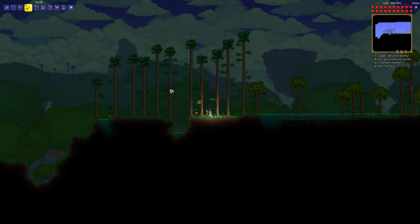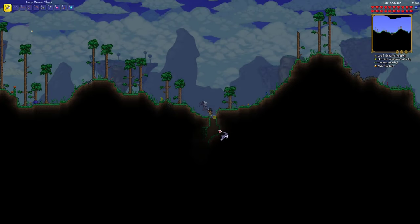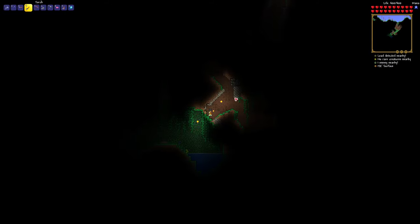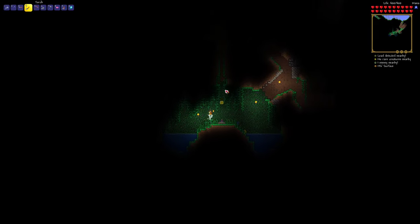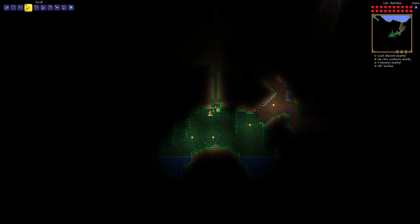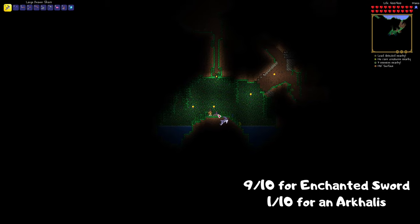I'm getting pretty desperate for my statues, so I'm now going to look for them in the jungle. But before that, let me just uncover the world to the end. What's this? This feels suspicious. I see it — is this actually a sword shrine? It is! Remember how in the last episode we found a fake sword shrine, and I was mentioning a gap going vertically down in a forest biome? This is what I was talking about. If you see one and mine all the way down, you're likely to find a shrine. The real one has a 9 in 10 chance of giving you an enchanted sword, and a 1 in 10 chance of giving an Arkhalis.